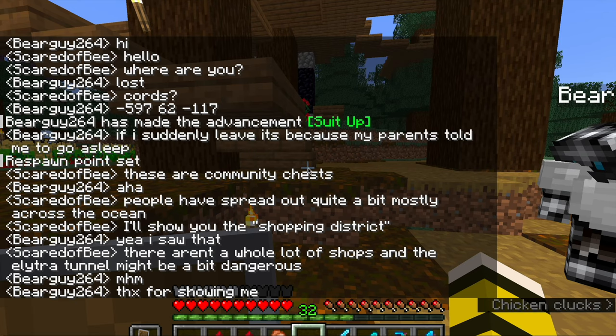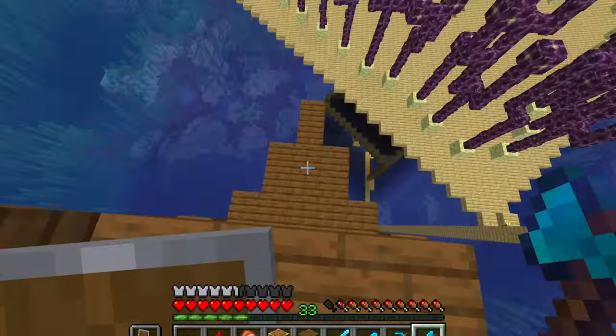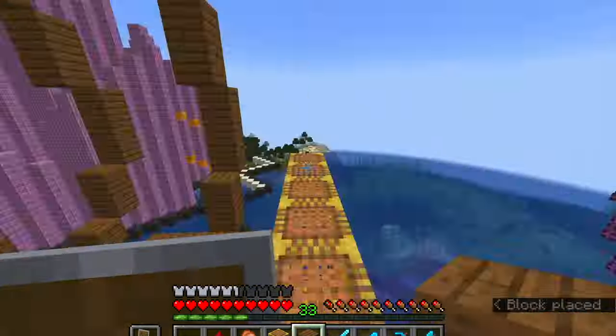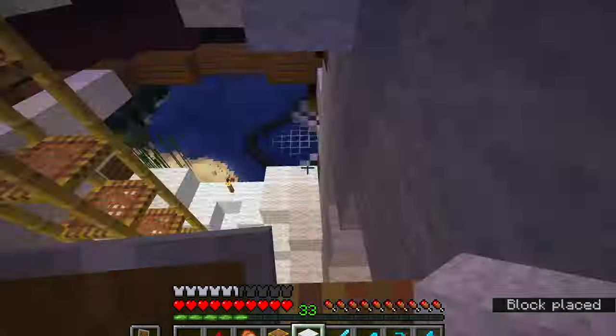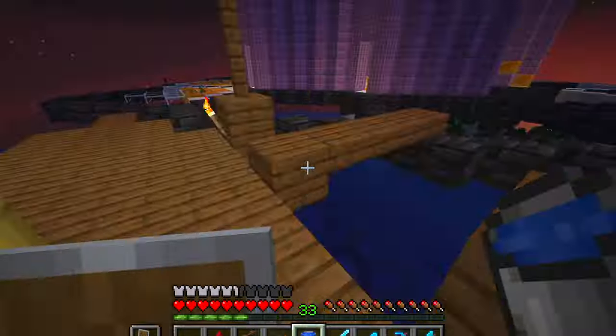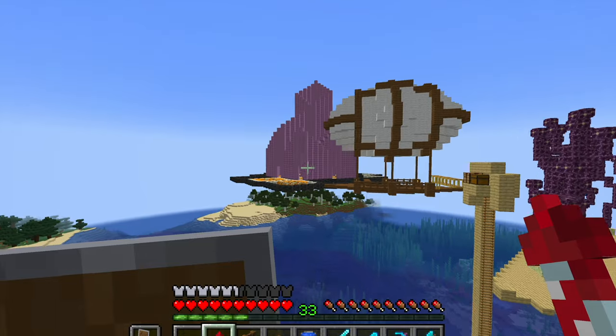With the tour complete, my next step is a construction project — on to the airship assembly. This build is actually a great example of how I freehand things, which is something I always wanted to learn how to do and then finally figured out. Keep your eyes peeled for a tutorial on how to freehand cool builds like this one. Here's the flyby, and I think the ship is looking pretty fantastic.